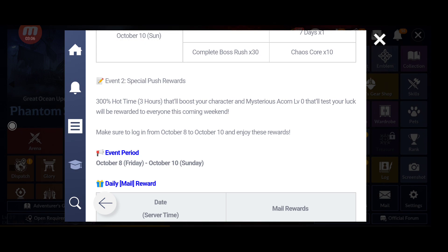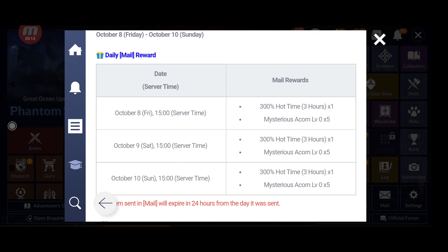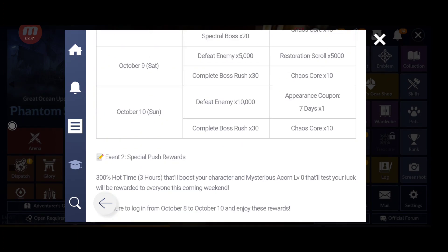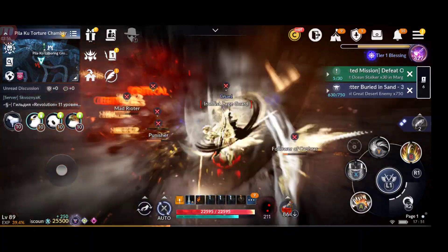Event two is a special push reward — you don't have to do anything, just claim it from the email. Each day you get one 300% hot time for three hours and five mysterious acorns at level zero. You get the same reward for three days, so don't forget to claim them every day.